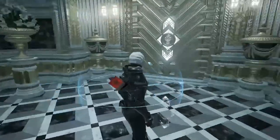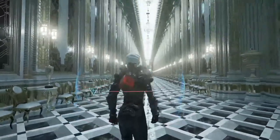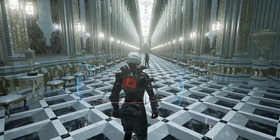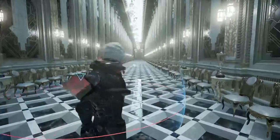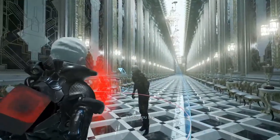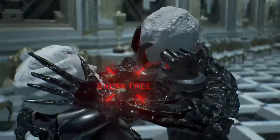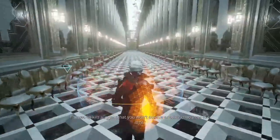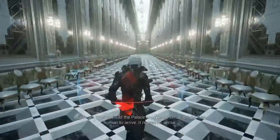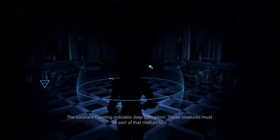They're gonna get even more powerful. No threats detected in this room on the suit though. Now the ring's gone yellow — now it's gone red. Oh my gun is still offline. Alright, we're gonna try and Resident Evil sneak past it. What is this? That's you, N. But why would it build copies of me? The red spikes suggest you won't survive another encounter like that. The constant crashing indicates deep corruption — those creatures must be part of that malfunction.